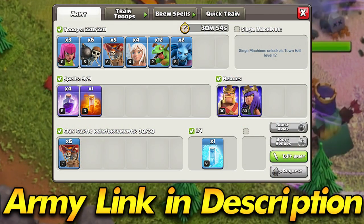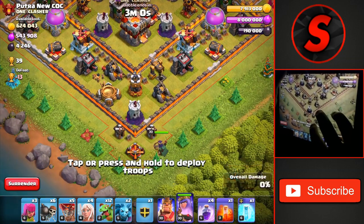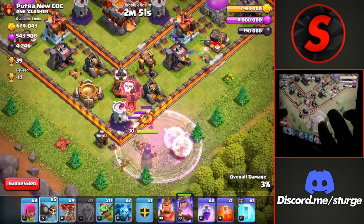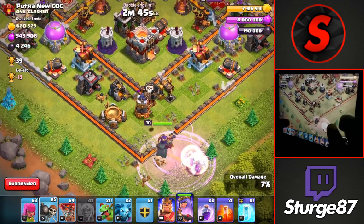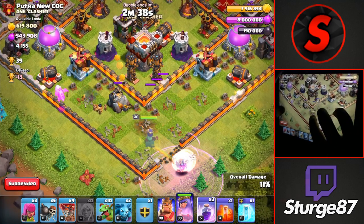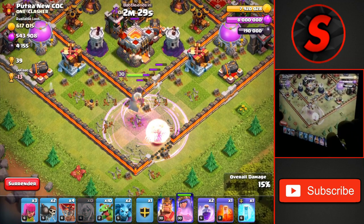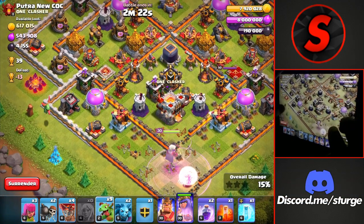Moving on to the final attack strategy of the day: the Queen Charge Baby Dragon attack strategy. This is my favorite and probably the best army to use for pushing at Town Hall 9. We start at the very bottom where the Town Hall is, pushing in with the queen charge. A baby dragon towards the top of the screen paths the queen to the left, then another one paths her straight up to the top. We drop a rage spell to allow the wall breakers to open up the compartments, and already take down the Town Hall for the first star.